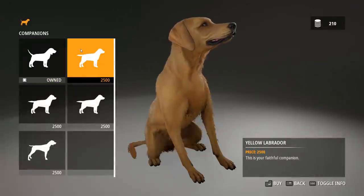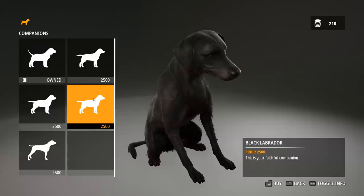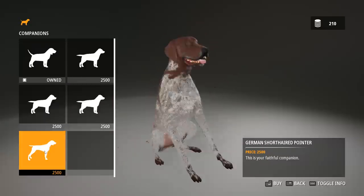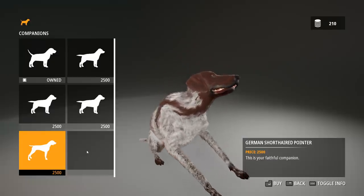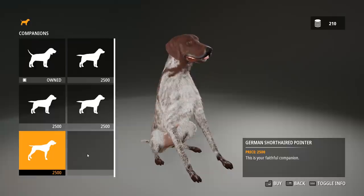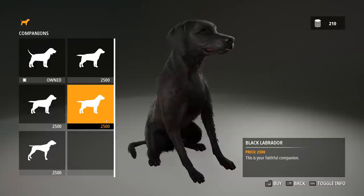We can actually get new dogs now. We don't have enough money to do that yet, but there's a yellow lab, black lab, brown lab, and a pointer. That's interesting — I wonder if there's going to be another dog eventually. That one looks a little odd. I definitely like the look of the labs better.